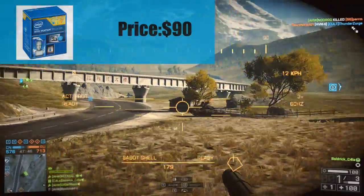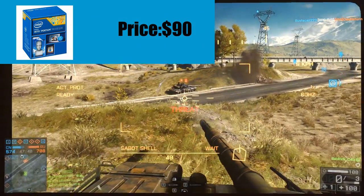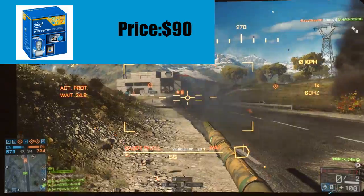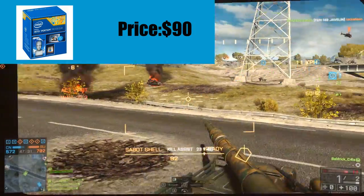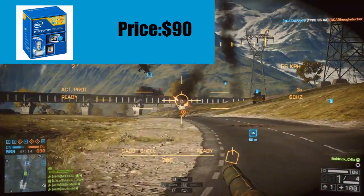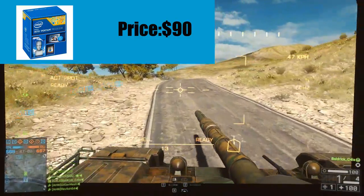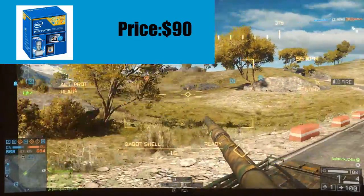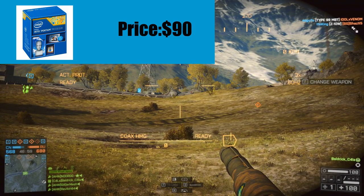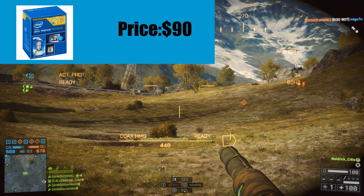The CPU is the Intel Pentium 3440. It retails for $90 Australian dollars and it's a pretty good CPU — 3.3GHz, dual-core — so it's definitely enough for budget gaming and it's perfect for the graphics card I've picked. I chose this over the overclockable Pentium because you're not really going to get that much more gaming performance from overclocking, just a few extra frames per second. It's good enough for a budget gaming PC.